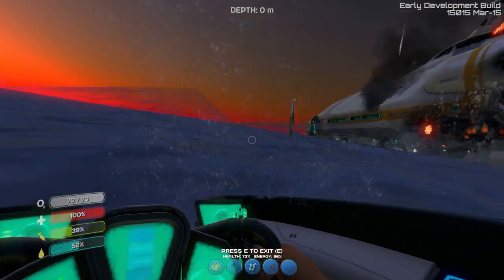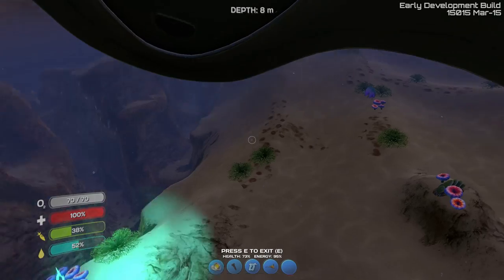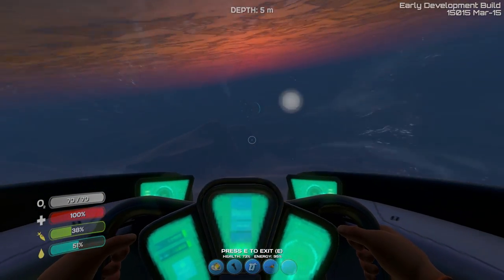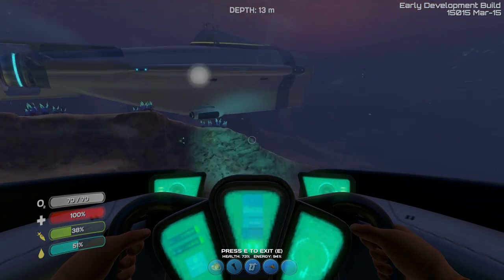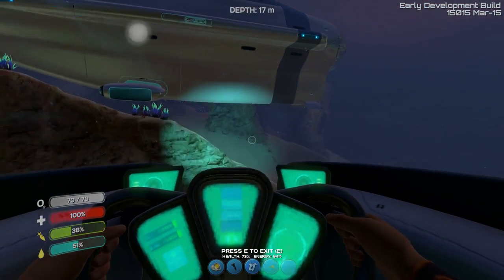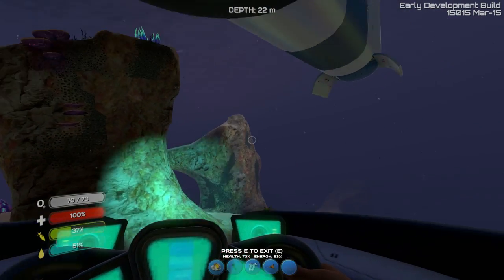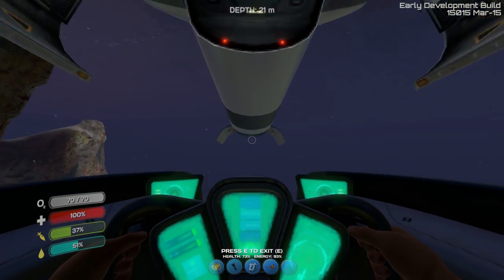I just wanted to show you where I brought the Cyclops. Right here is my little distress thingy, and I will not be coming back to that anytime soon. And now I'm going to show you where the Cyclops is — there she is. Check it out. Let's dock this bad boy underneath here. There we go.